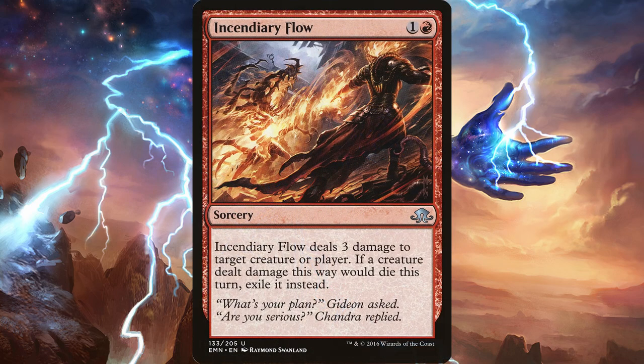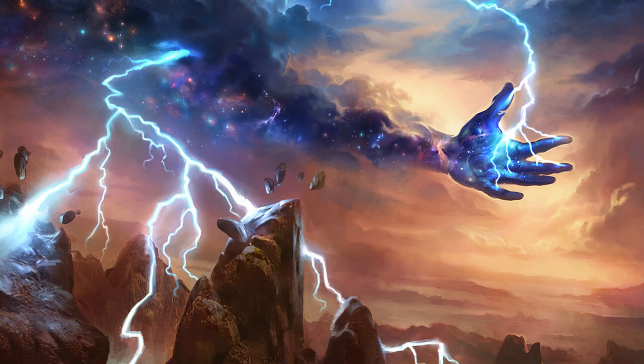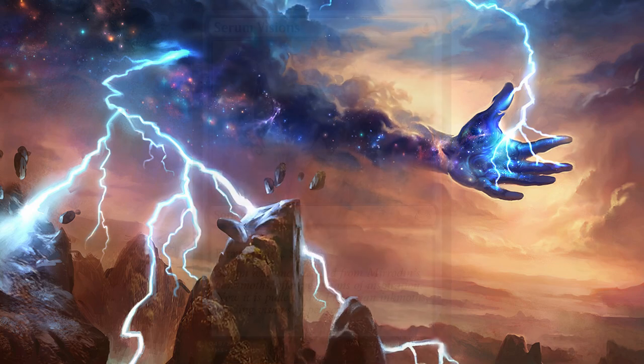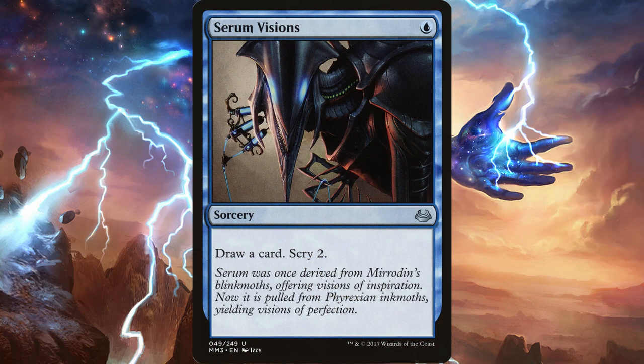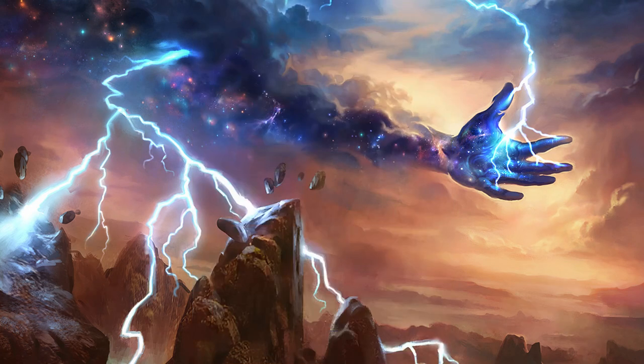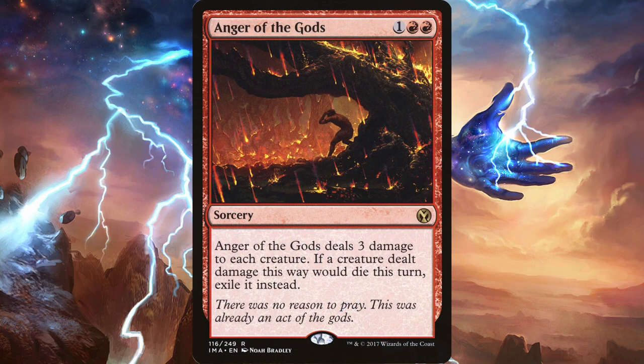To back up Lightning Bolt, we're playing Incendiary Flow. For card draw, we have Opt, Serum Visions, and Manamorphose. Since we may occasionally get behind, we're playing a couple copies of Anger of the Gods.